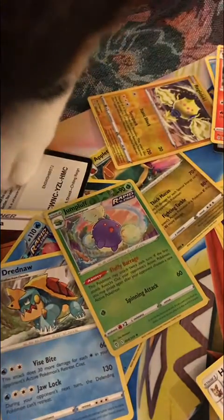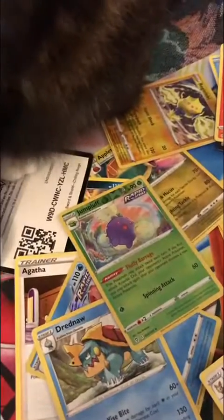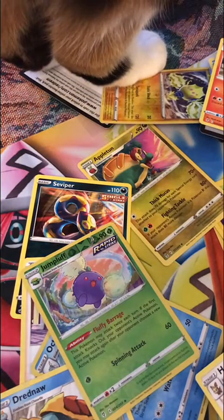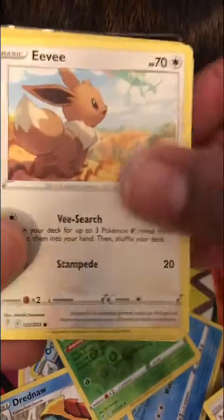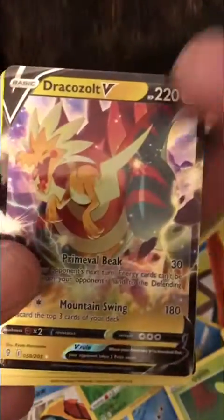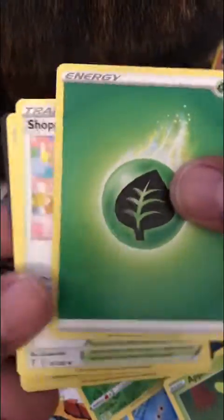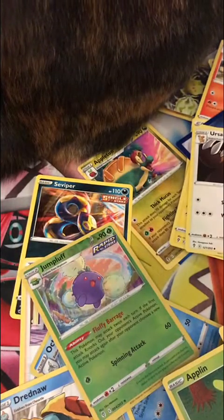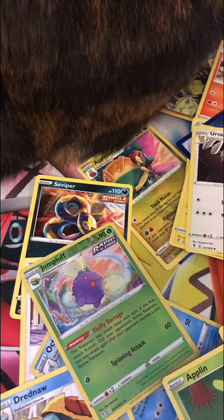My cat wants to get in here. Charlie, not now. Let's see. So that has the pack out of the Duraludon — the sky-shaver Pokémon. And that's my cat's butt. We got a Psyduck, an Eevee, a Cutiefly, a Pikachu, an Appleton, a Reverse Holo Milotic, and a Drakosome — I already have this card. You guys can have this card. It's not good right now.